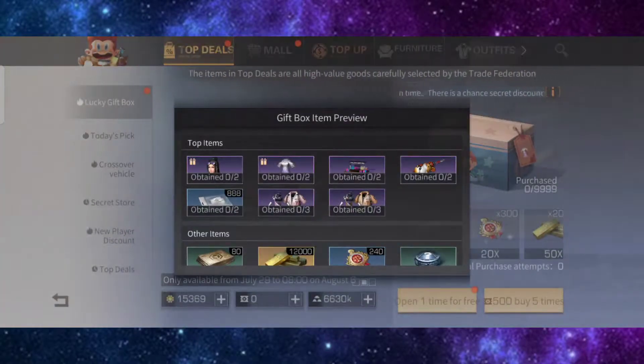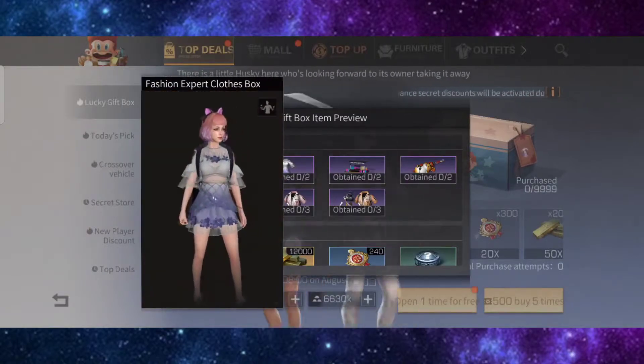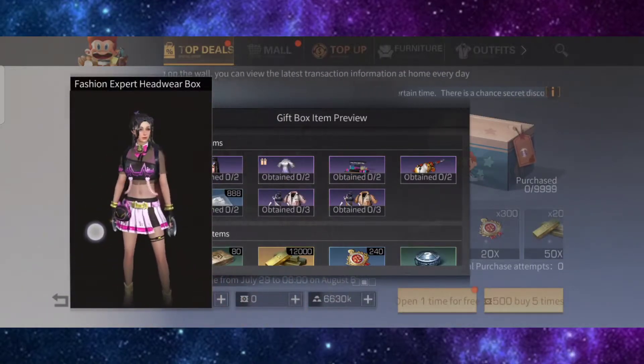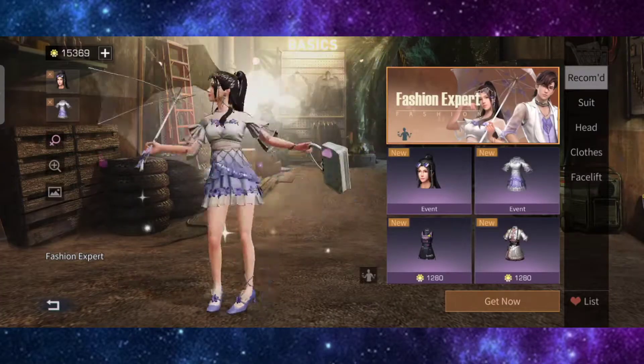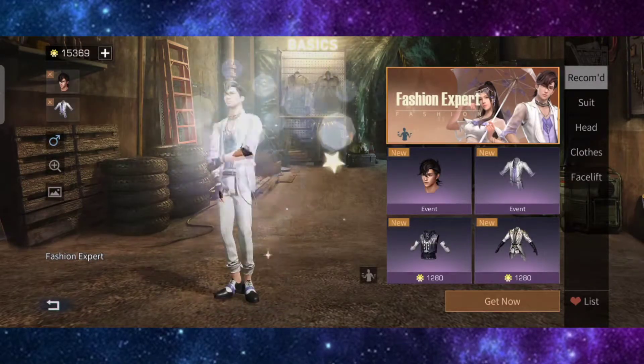Every day you can claim this. There's also the lucky box which contains the fashion expert clothes — I love this one. It's not really a survival kind of style but I like it. You can also get lucky gold, formula chart, and the rainbow paradise bar. This is how it looks.